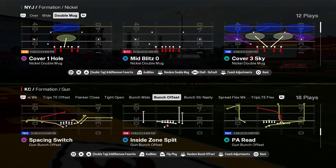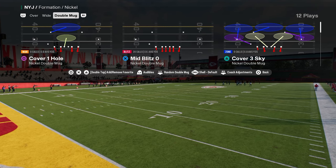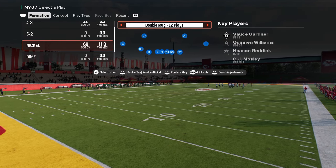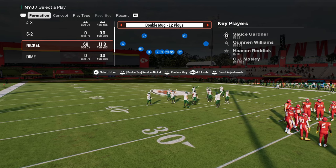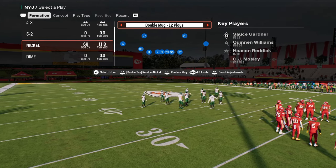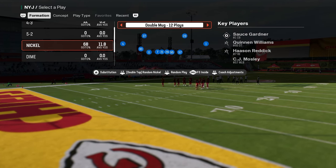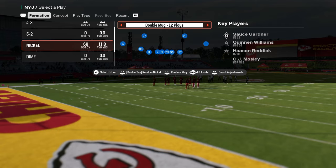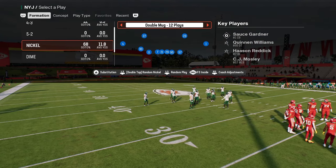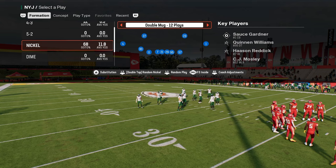Let's get into how I like to defend bunch with this defense and some unique stuff you can do. First and foremost, we are in the free safety inside package in this double mug defense, and this is going to give us a lot of flexibility in terms of our coverages — so much flexibility that we're going to be able to force some bad reads by our opponent. It's going to be a super in-depth guide to defending bunch, and you can apply these concepts to whatever defense you're running.